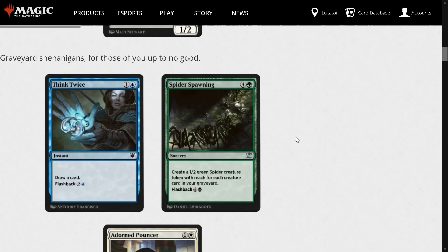Next is some graveyard shenanigans for those of you up to no good. Think Twice: 1 and a blue for draw a card, Flashback for 2 and a blue. It's better than Radical Idea because you don't have to chuck a card from your hand, though sometimes that can be good. It's pretty good for a common, it'll probably see some play, but we have a lot of 2-mana draw spells — even Behold the Multiverse if you foretell it does this better. Good card, nice middle-of-the-road 3-star card.